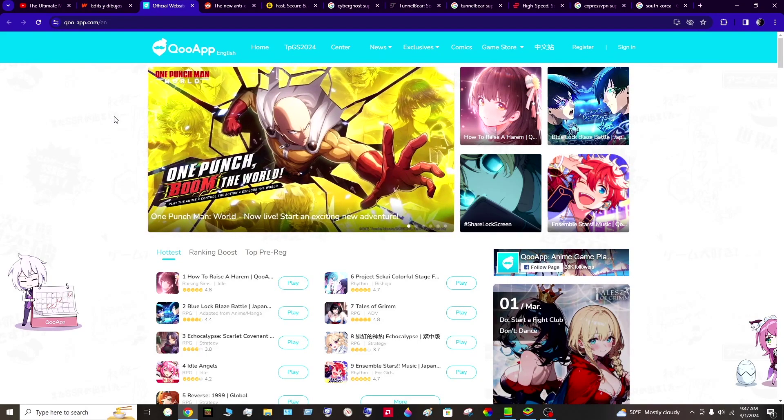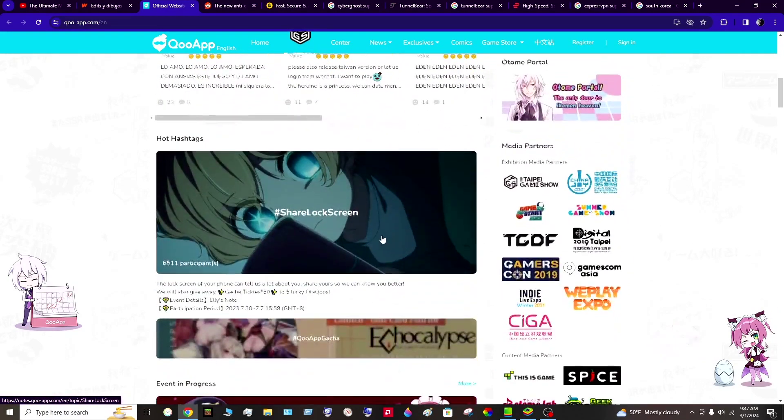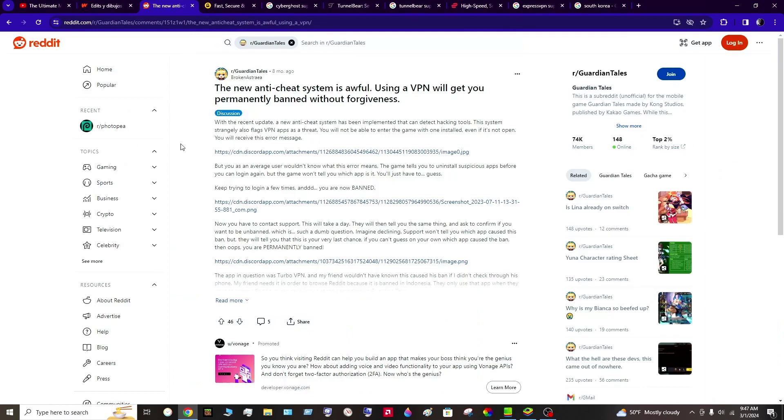The site is called Cool App — it's kind of like the Apple Store or Google Play Store. You can download apps, anime stuff, any game. I think it's Japan's app store, but I'm not sure. Before you use a VPN, be aware: I looked it up and Guardian Tales' new anti-cheat system says if you use VPNs you could get banned on your account.